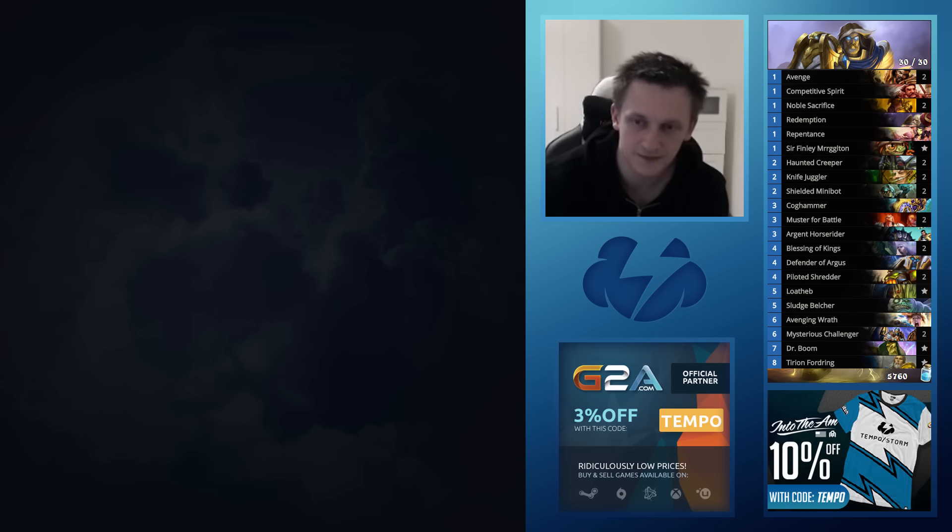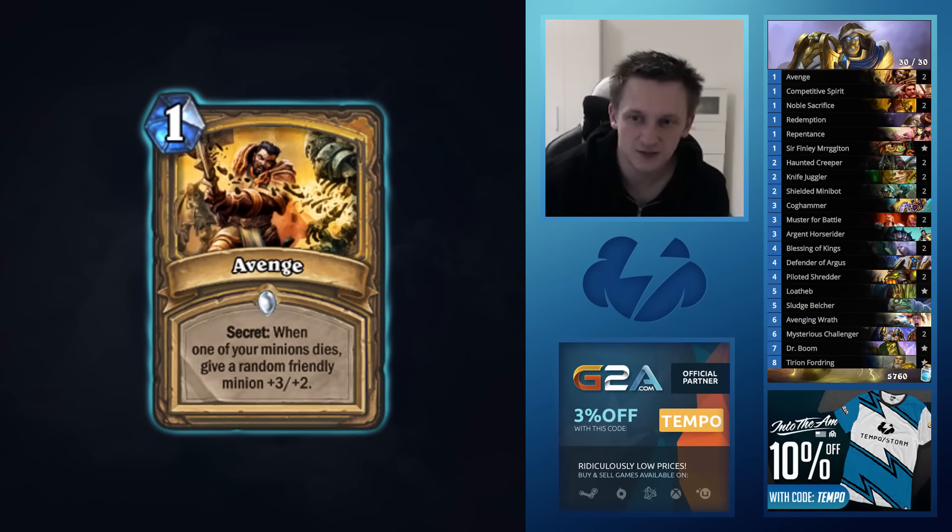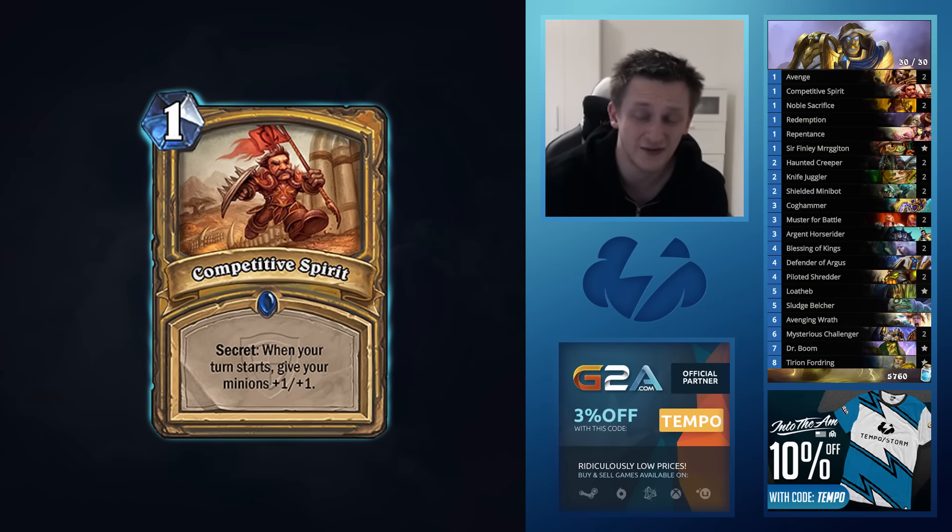Let's go over the deck list. The secrets — it's my favorite combination of secrets. There are 7 secrets total. It's not like 10 secrets. You want to cut as many secrets as possible, but at the same time you want to have as many as possible to get the maximum value out of the Mysterious Challenger when you play him on turn 6.